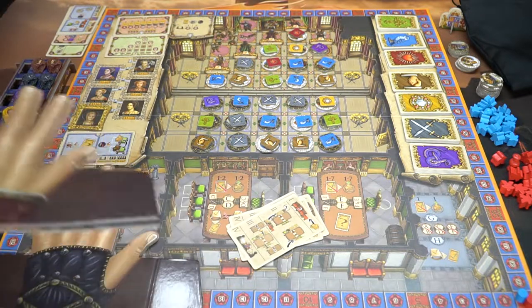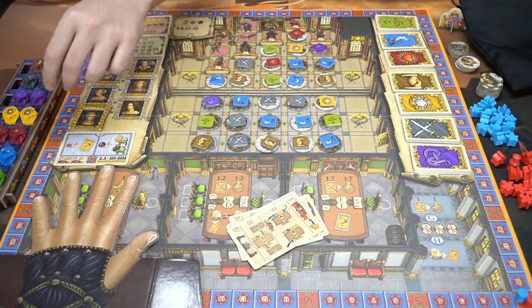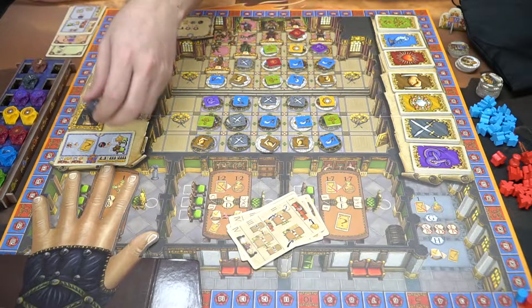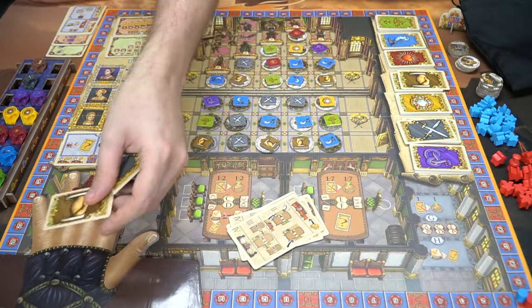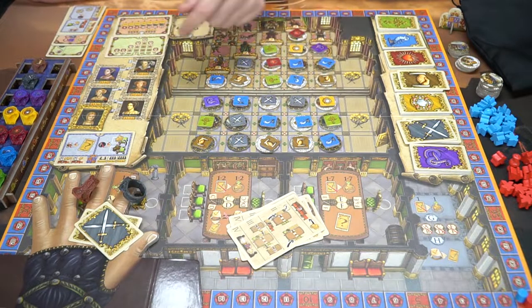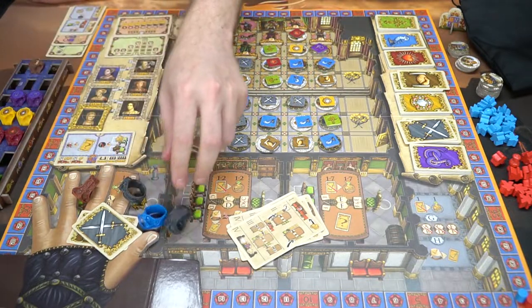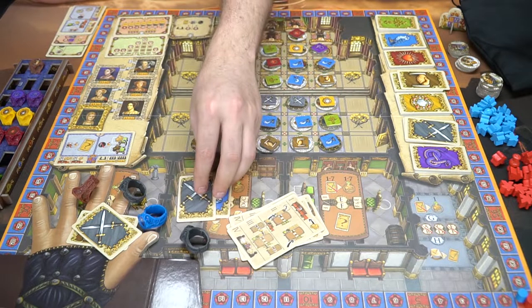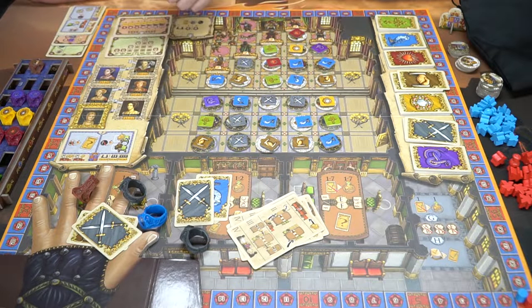You begin by selecting two rings of your choice and two matching colored cards. For example, one player might take a brown and a silver ring with corresponding cards, and another player might take a blue and a silver. That is pretty much the setup — the reference cards tell you how many tokens and characters you'll be placing per round.